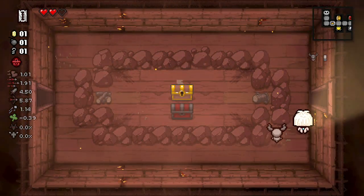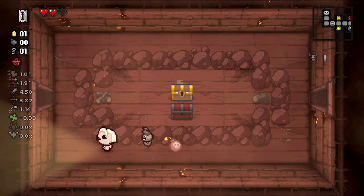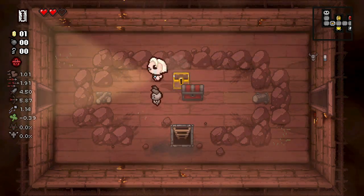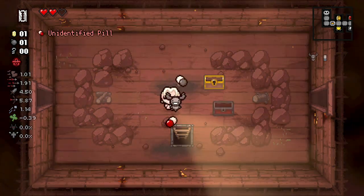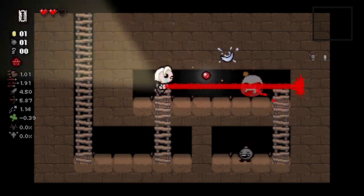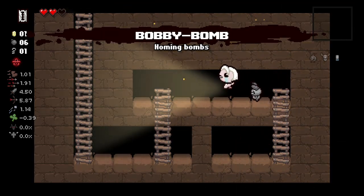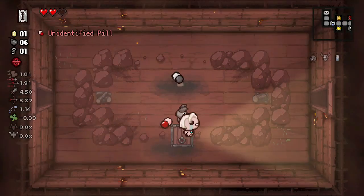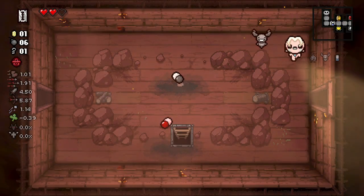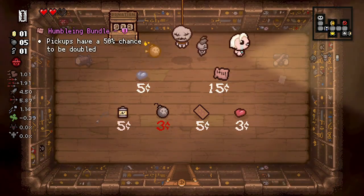Throw to still is giving me problems. We're going to try for Humbling Bundle — that's really good. The Razor is probably not going to matter much. We got our bomb back at least, so it was relatively harmless to try the golden chest. Bobby Bombs is great — five extra bombs, and the homing part probably won't be too valuable since I don't use bombs offensively that often.